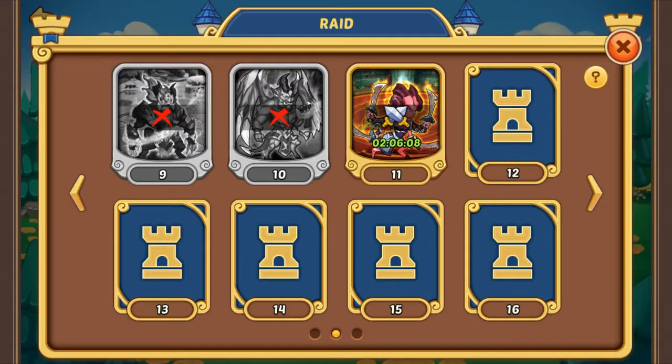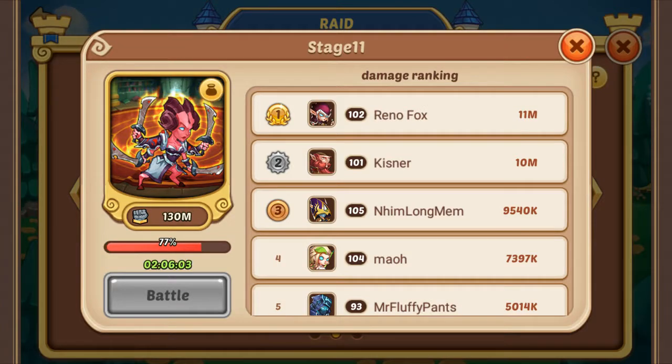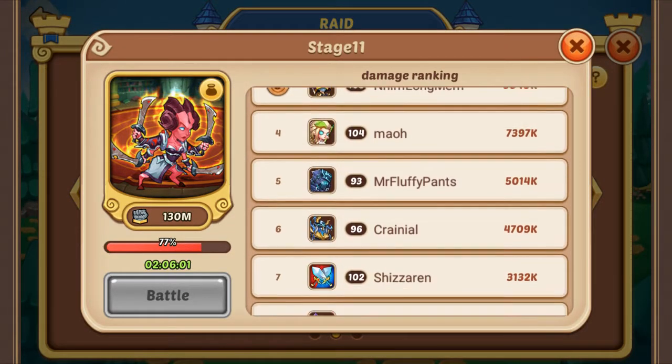The next thing you want to do is go to the raid and make sure your boss has cooldown. If it's off cooldown, just go and fight so you stay on top of the damage charts.